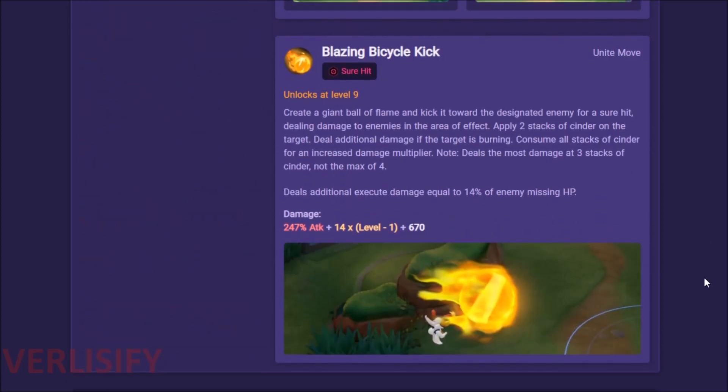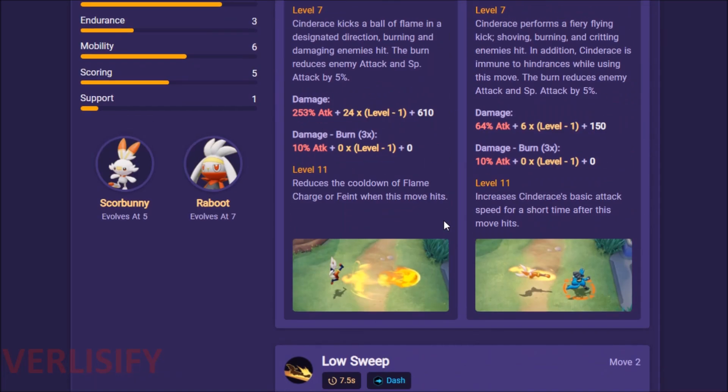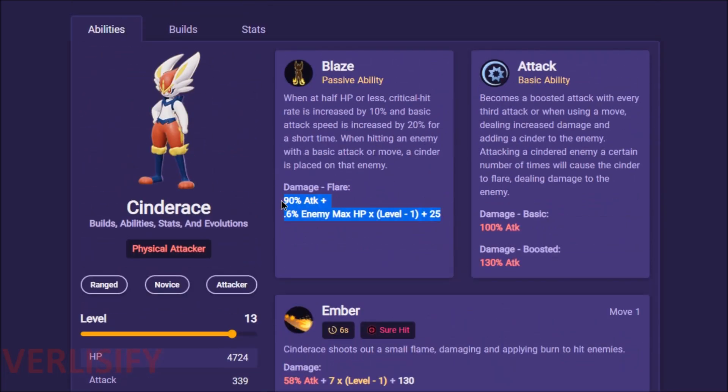Use it to finish off a fight, KO someone, or even point-blank on someone you're already charging Blaze on and just ruin their day. It is the ultimate team-fight-winning Unite move when used properly, followed up with just the highest-potential AD carry in the game. Cinderace is somehow a better assassin than Greninja because of the missing hit points execute and the Cinder proc. If it's consuming Cinder stacks, you're getting bonus Cinder damage, the Flare proc, and the execute damage on the Unite move — all at once.